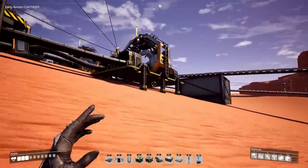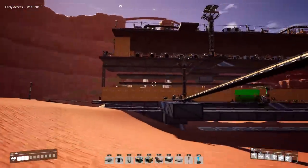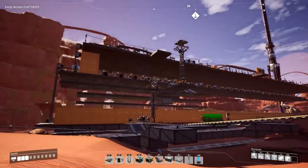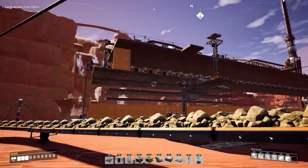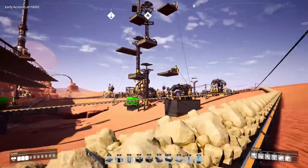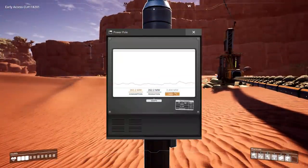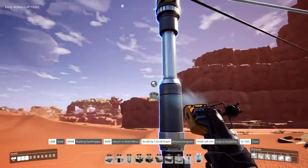I added up all the machines built here so far. Based on their displayed power draw, once everything is actually working simultaneously, this building is going to draw 465 additional megawatts. We're currently consuming somewhere between 200 to 400 based on demand since machines sometimes go idle, and we have two gigawatts of capacity left over — so should be fine, should have plenty of power.